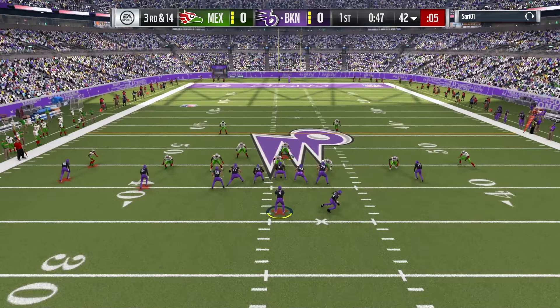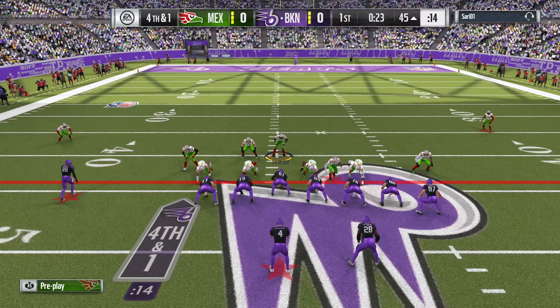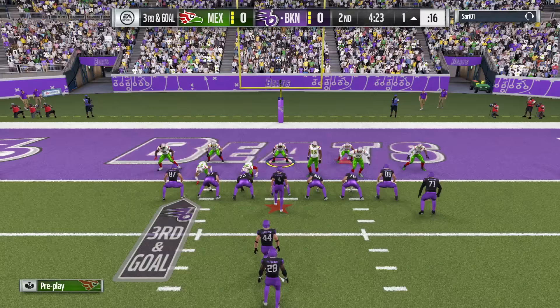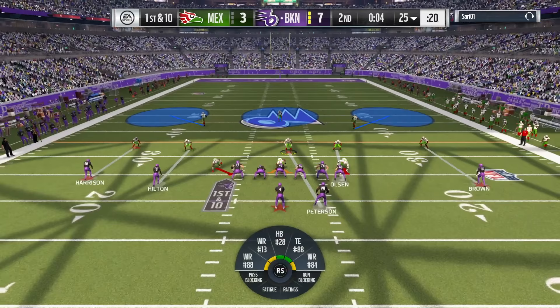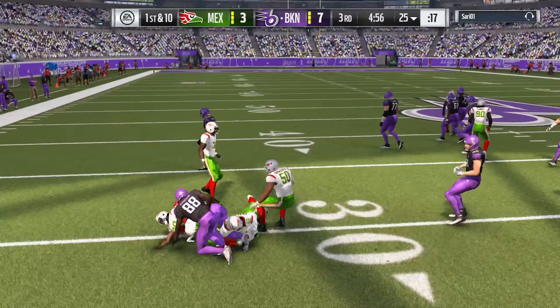Coming back to cover two, he kind of sits there and then reacts to the quarterback after he gets past the line of scrimmage. I kind of like that he sits in the zones, but he should be more aware of the guys around him based on his decent zone and man coverage. He's not able to hit that ball out — that's why I like corners with higher hit power. He's getting cut down for the run block, but I do like corners with higher hit power than Jenkins. He's getting blocked but is able to hold his ground long enough to stick up the running back and allow the defense to rally.